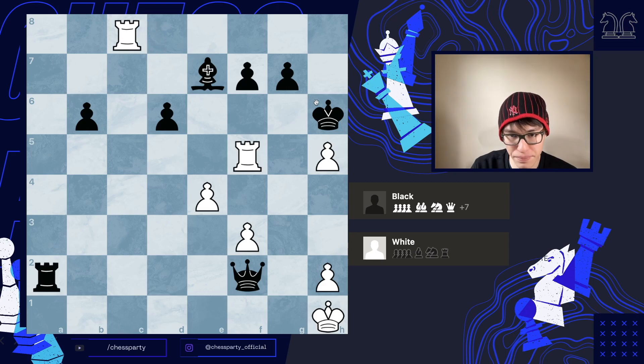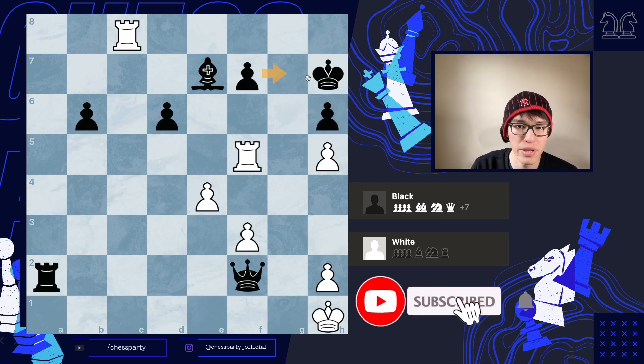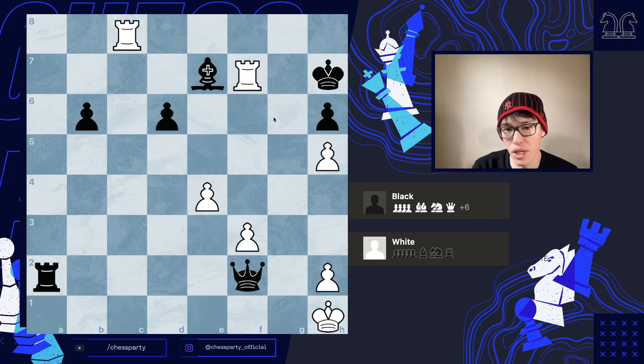If you go back and put the queen back here, of course black doesn't have to take with the king — he can also take with the pawn. If the pawn takes, this rank is going to be opened up, so the rook is going to take the pawn, and that's going to be checkmate too. This is all forced. And after queen h6, Karjakin resigned the game.